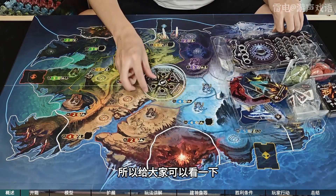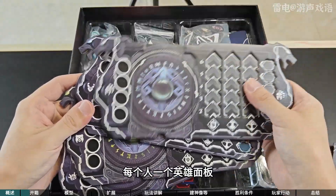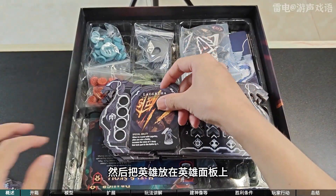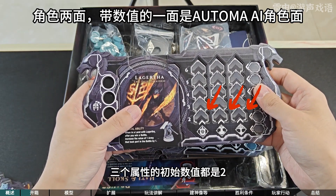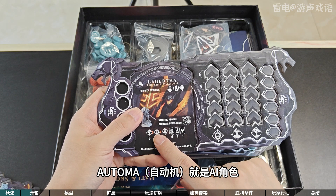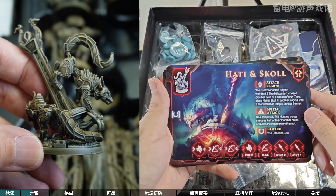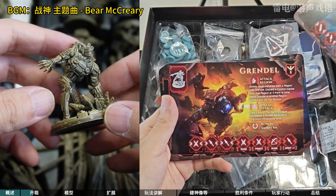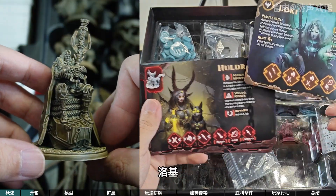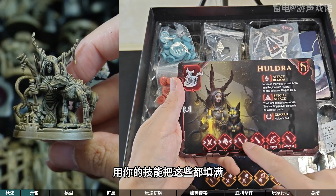我拿到的这个样品已经拆开了，可以给大家看一下界域的配件。每个人一个英雄面板，可以四个人玩，这是可选的六个英雄。把英雄放在英雄面板上，每一个英雄有一个特殊能力，三个属性的初始数值都是二。而且这英雄面板可以翻过来，就是单人游玩的时候，和咱们对战的Automa就是AI角色，他们有自己的属性和喜好都写在这个卡面上。这是一些怪物，洛基，这个是基础盒里唯一的一个boss。